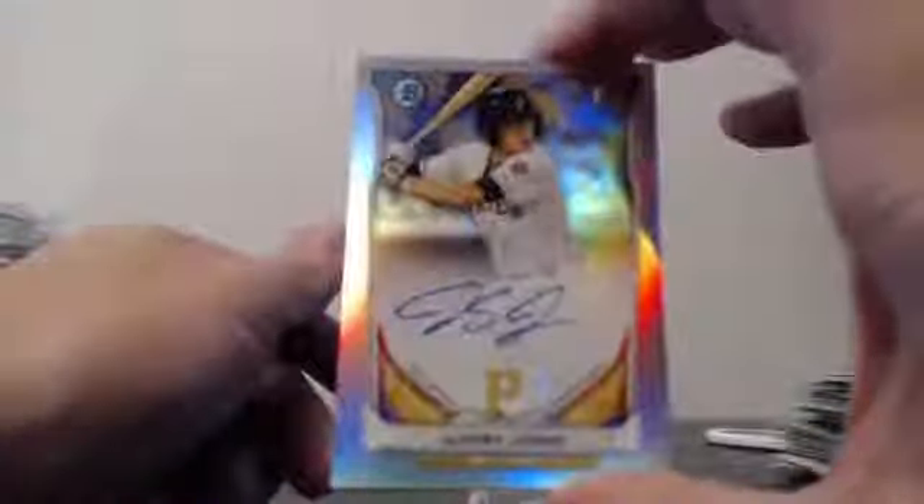Springer Fire. Polanco Mini. Alfaro, Velasquez. And the last auto of case four is a Refractor - nice one too. First one for Jacoby Jones, Refractor Auto.